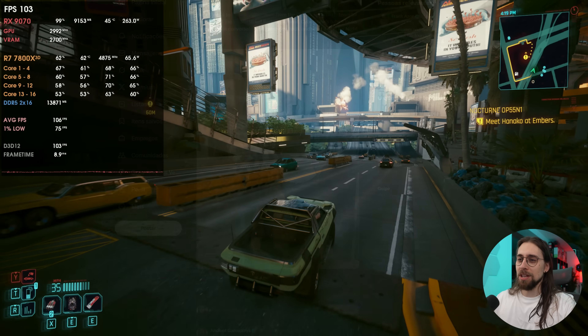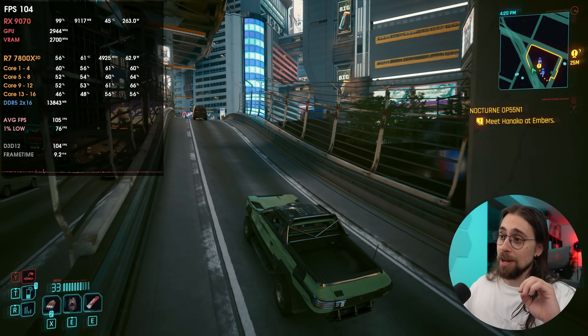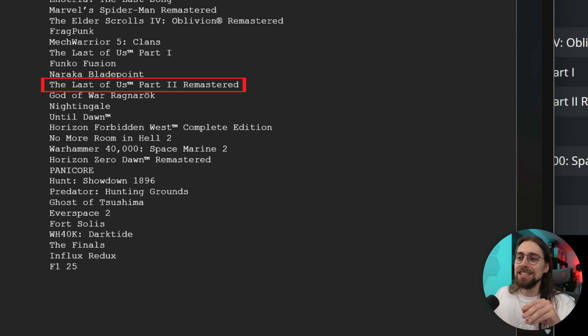FSR 4 will definitely reach 60 games on June 5th, which is great considering it just released a couple of months ago. Here's the full list of supported games: Assassin's Creed Shadows, Incursion Red River, Ratchet and Clank Rift Apart, Belrite, Kingdom Come Deliverance 2, Remnant 2, Call of Duty Black Ops 6, Crystalla, Sid Meier's Civilization 7, Call of Duty Warzone, Marvel Rivals, Smite 2, Creatures of Ava, Marvel's Spider-Man 2, Stalker 2 Heart of Chernobyl, Dynasty Warriors Origins, Marvel's Spider-Man Miles Morales, The Axis Unseen, Inotria The Last Song, Marvel's Spider-Man Remastered, The Elder Scrolls IV Oblivion Remastered, Frag Punk, MechWarrior 5 Clans, The Last of Us Part 1, Funko Fusion, Naraka Bladepoint, and The Last of Us Part 2 Remastered.